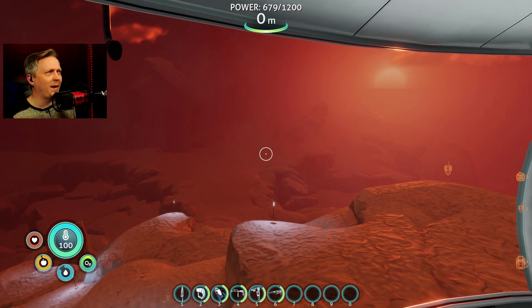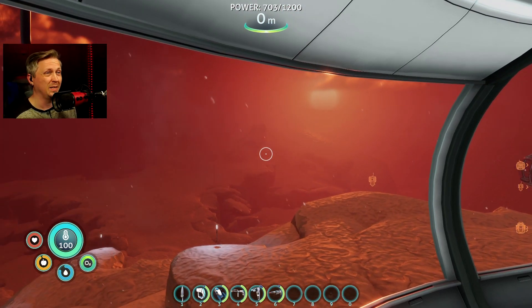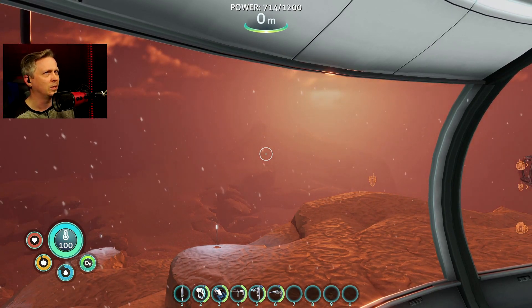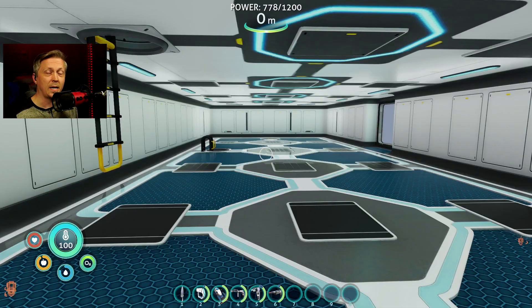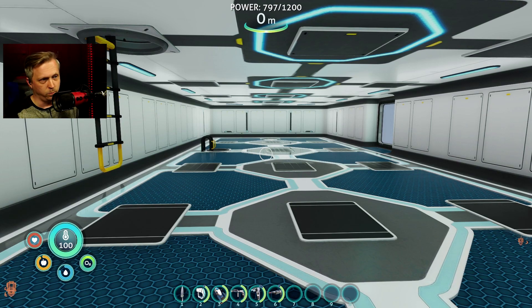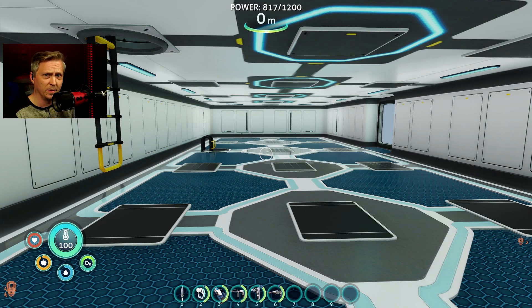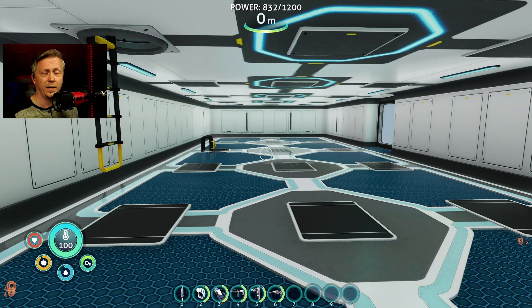Welcome back everyone for a glorious day - Subnautica Below Zero modded - on my new glacial basin hilltop cliff top base. That's a really nice sunrise, isn't it? I have a very good view until the weather came in. So last time I did some more building around the base, more decorating, despite the fact I don't have the decorations mod and I'm kind of limited to more of the vanilla stuff. I still did that and I have one more room left.